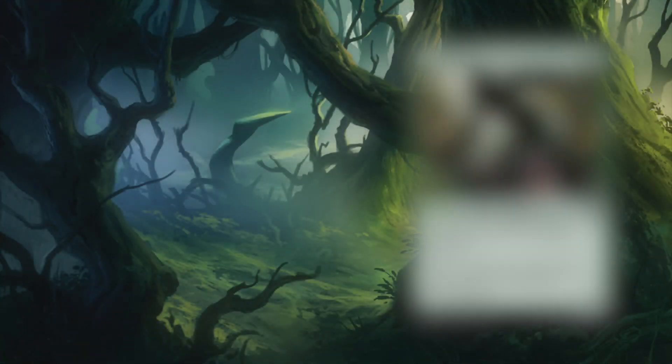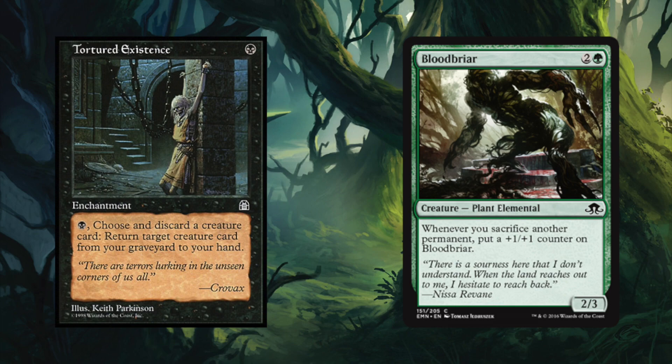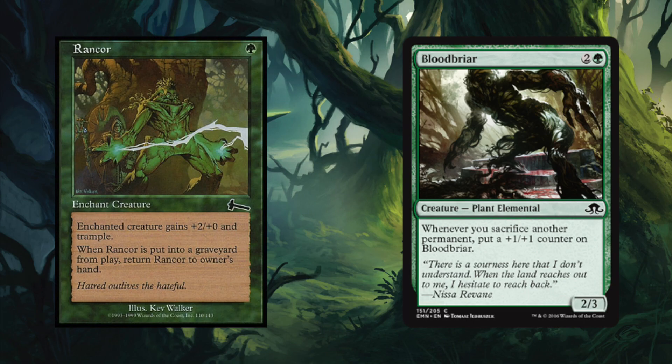Number four is a card that's an obvious inclusion on most lists, and that's the classy Bloodbriar. Bloodbriar is two generic and a green for a 2/3 plant elemental. When you sacrifice another permanent, put a +1/+1 counter on Bloodbriar. This is fabulous since it works on any permanent you sacrifice, making it a perfect addition to the Aristocrats deck already showing off in Pauper play. This also might be a big kick in the pants to Tortured Existence decks. I expect this to be showing up and doing well, especially when you can use it on a creature with Rancor and then get the Rancor back in hand just to cast on the Bloodbriar.